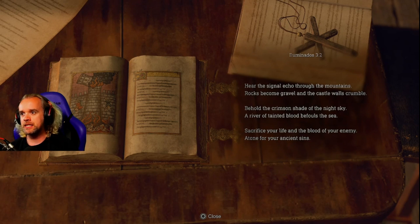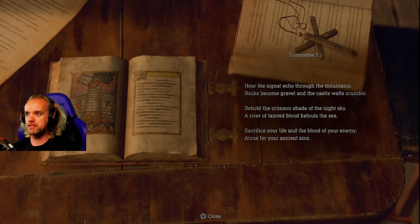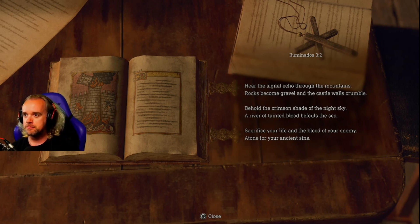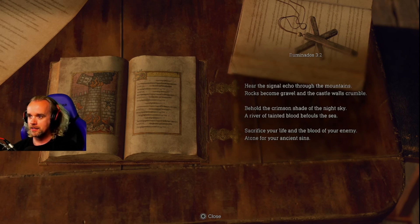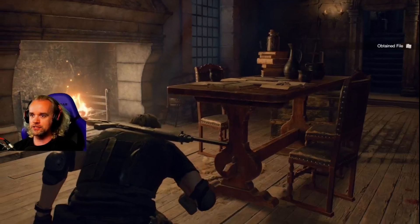Illuminatus three, two — hear the signal echo through the mountains, rocks become gravel and castle walls crumble, behold the crimson shade of the night sky, a river tainted blood befouls the sea. Tainted of blood — sacrifice your life and the blood of your enemy, atone for your ancient sins.